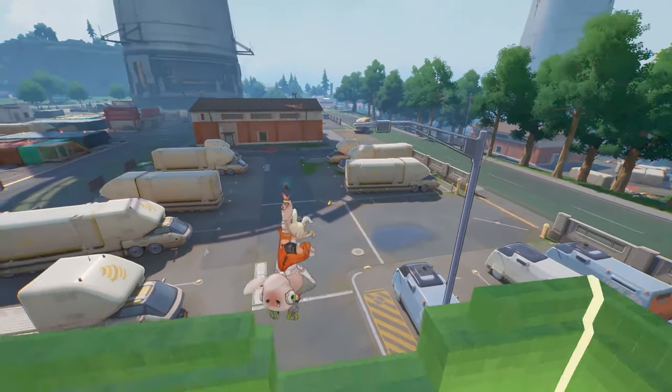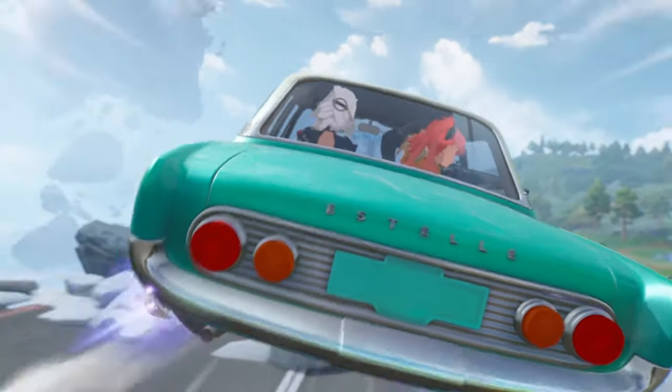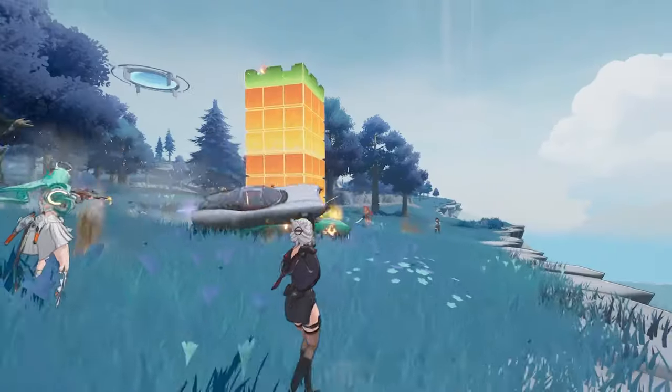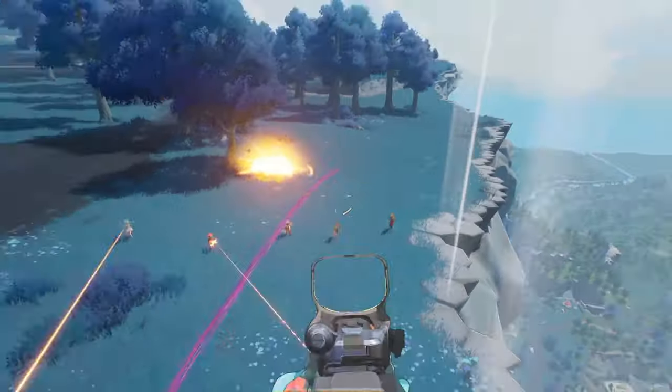You can use this to block lanes, and of course to give you and your teammates the high ground. But we do have to wait and see how hard it's going to be to take this thing down when you're on the receiving end of it. If the enemy Kira leaves it for too long, it does collapse, so I suppose you could just disengage and bait her out of it.